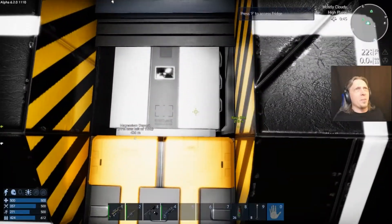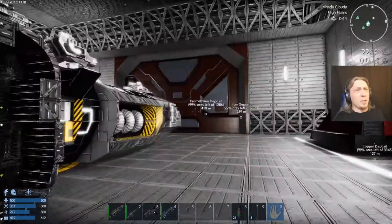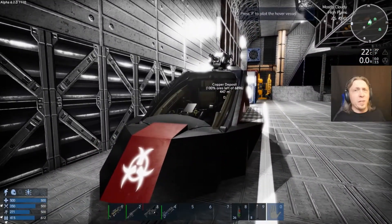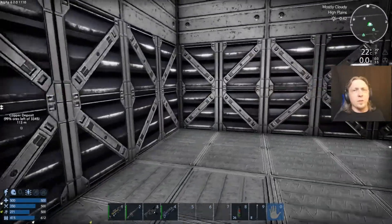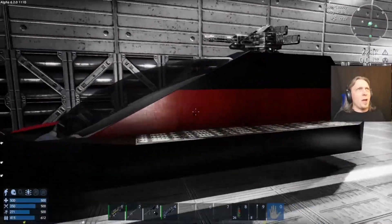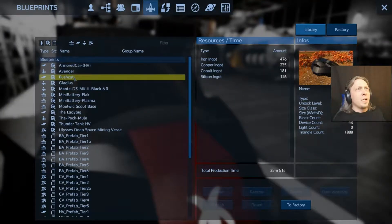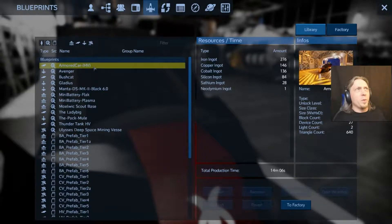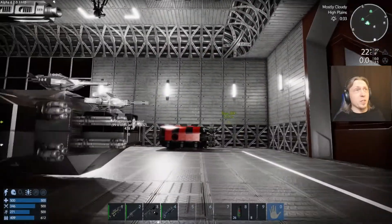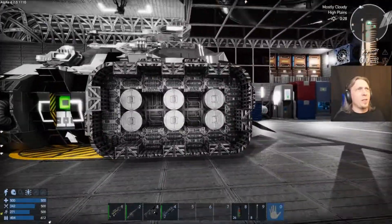Building the Thunder Tank got me looking at new vessels. So I took down the hover tank and decided I wanted a vessel to get around the planet quickly — mainly to reach my hydrogen generators without taking one of the SVs. I went with the armored car because it actually has a turret on top, just a minigun turret, but it can protect me against predators while I'm collecting hydrogen bottles.